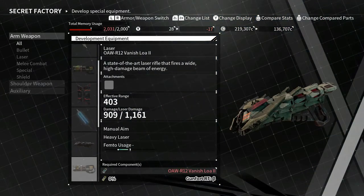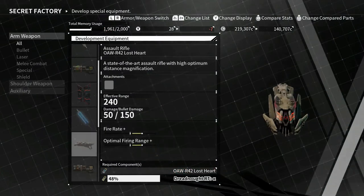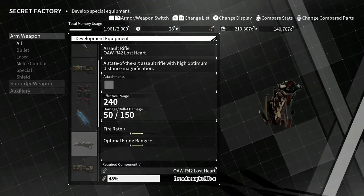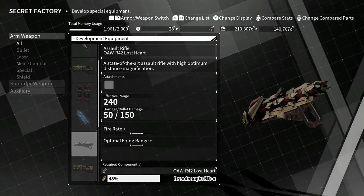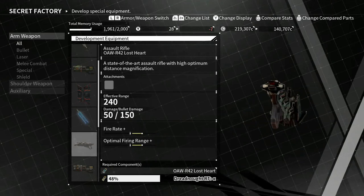Since it's a factory, it's easy to unlock these. The best way to do it is to go online. If you look at the very bottom, you can see a percentage — this one has 48%. That dreadnought RT, I have to fight that thing until that percentage hits 100%.